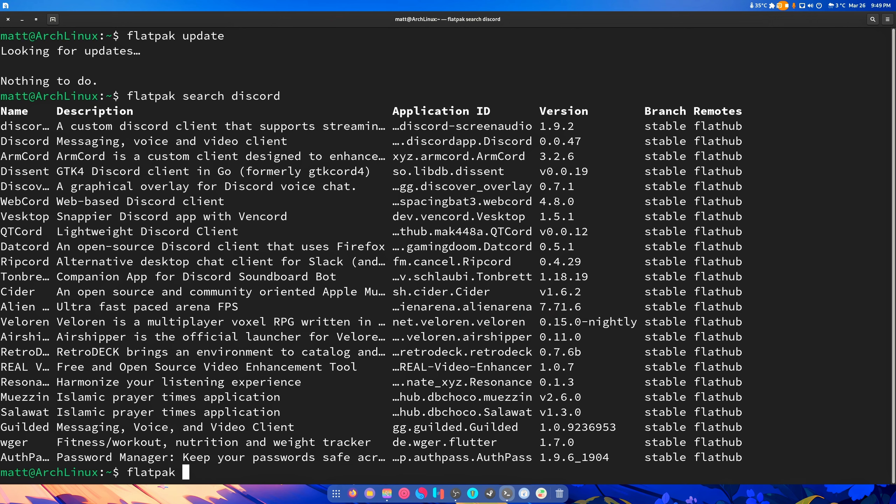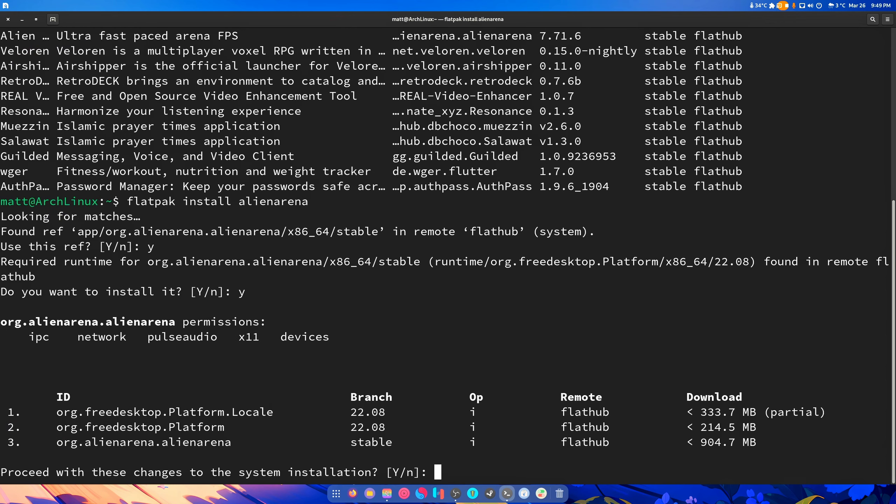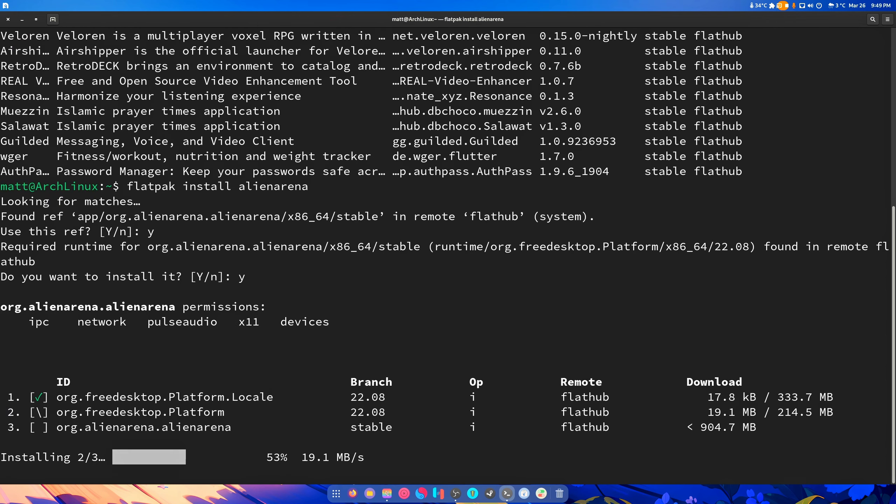If you find something you like, you can do 'flatpak install' — and we're going to install Alien Arena. Hit yes, and then hit yes again. It's installed and done. Now if you don't want something, it's as easy as doing 'flatpak remove' and then the application name. If you don't know what the application's name is, we'll get to that in a second after this is done downloading.